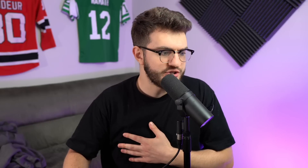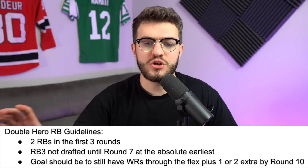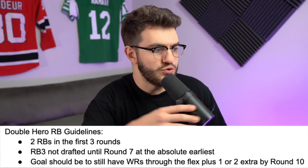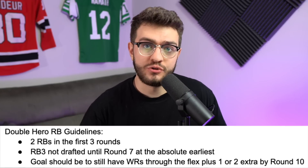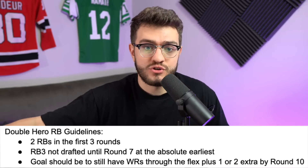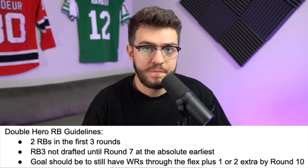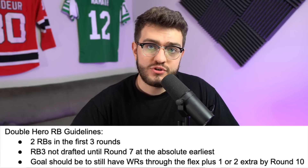So today we are talking through the double hero RB draft strategy. What is double hero RB? Some places are going to call it double anchor RB, bimodal RB, but we're just going to call it double hero RB for simplicity's sake. The rough guidelines: you take two running backs in the first three rounds, and you don't take a third one until round seven at the absolute earliest. The goal is you draft two early, and that's it. You hammer some long shots and flyers late, and your goal should be to draft two running backs in the first three rounds.